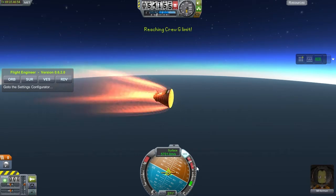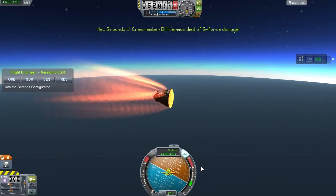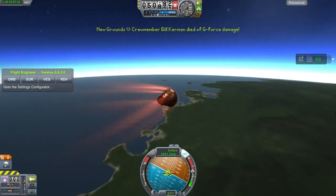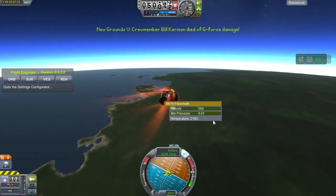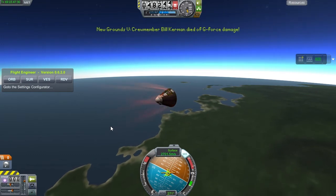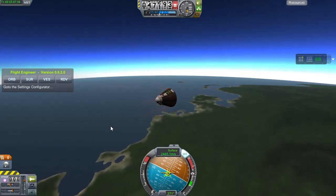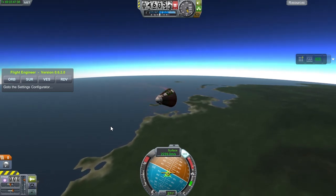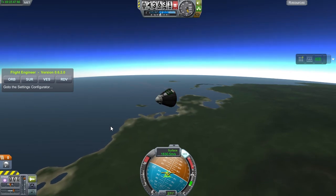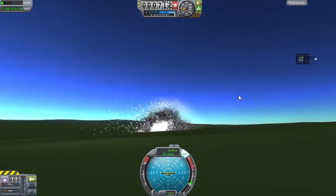Bill is reaching his g-limit, the capsule is heating up but not catastrophically — we're slowing down very fast. The g's are coming down, we're at 11g's, coming on 10 — but then Bill eats it. He dies of excessive G-force damage. He did survive a stint at 15-plus, but right about the 10g mark he finally died. Now we are in a horrible position — we lost Bill, one of our flagship astronauts. But probably even worse, our capsule loaded with science is now plummeting towards Earth uncontrolled, and the parachutes need a sentient being to pull the lever to deploy — and that is not going to happen.